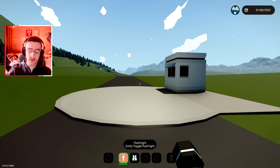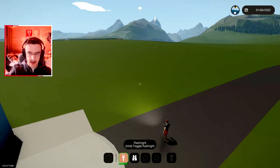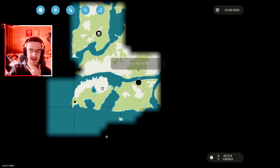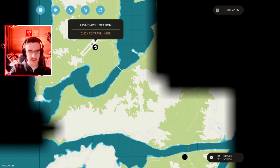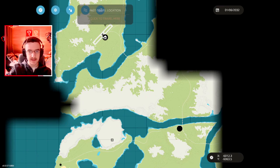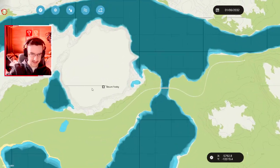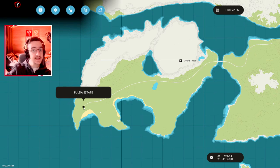If you want to get into noclip mode, which is by pressing Home, you can now fly! Essentially, what you want to do is get to this part of the map — this is one of the islands, Sawyer's Island. If you drive down from Harrison Air Base, you take a right, go over the bridge, then take a right, go down that road, take another right, go down this road, all the way over here, over this bridge, all the way down here, past Mount Toddy, and you end up at Fulda Estate.